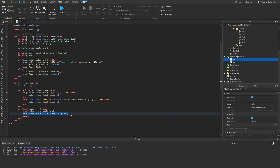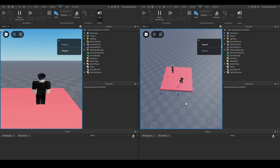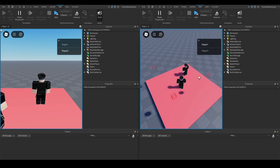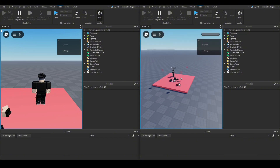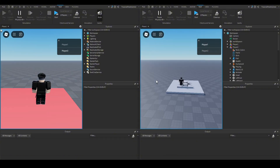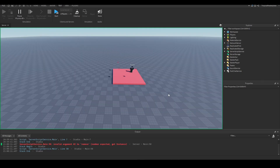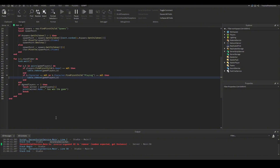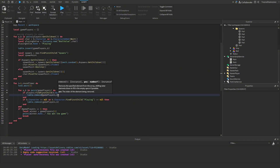Testing it out: both players got teleported to the map with different spawns. We reset one player's character — they die — but the game hasn't ended. Checking the server log, we see: 'passed an invalid argument to remove'. I put the player instance instead of their index number in the table. Simple fix — go back and change `b` to `a` in the `table.remove` calls.